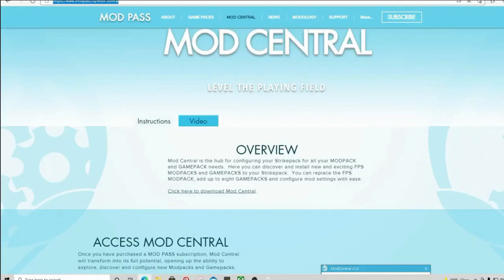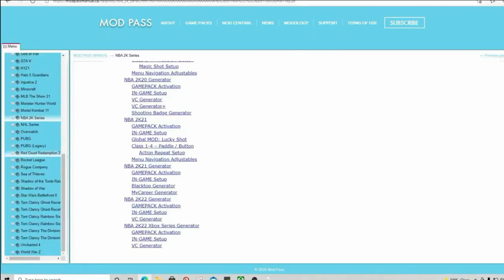Once you have a Strike Pack, go to the Mod Central website and download the Mod Central program. After you install it, go to the NBA 2K series page and you'll be able to see all the mods. When you click on NBA 2K22 generator it'll tell you how to set it up. There's also a next-gen version and I'll be making a video for that as well.